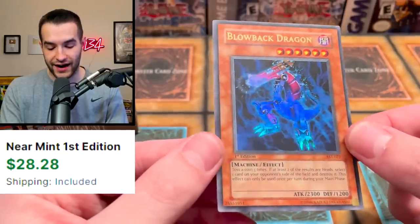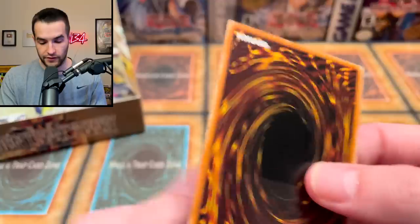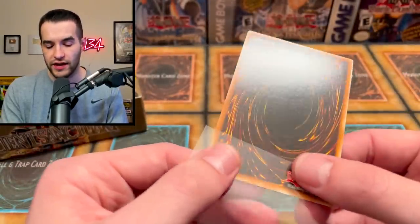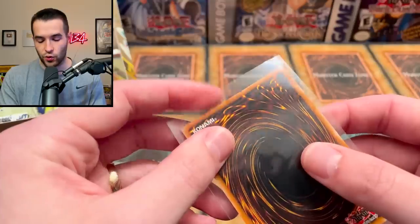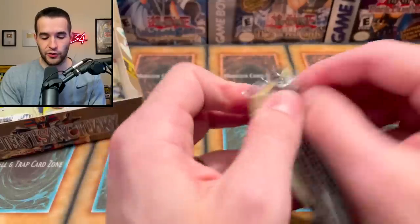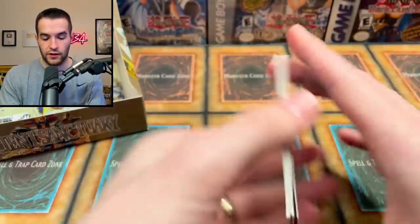And a Blowback Dragon — Ultra Rare! I don't think I've ever pulled this one out of all the boxes I've opened. This is pretty sick. The centering? Not good. A little bit of a nick up there it seems like too, and those corners. This can happen on Ancient Sanctuary — one time I did open a Dark Magic Attack and put it into a sleeve and destroyed the corners. So we're going to be really careful. These corners can be a little iffy on Ancient Sanctuary. I personally have experienced it and I've only opened four boxes before this.